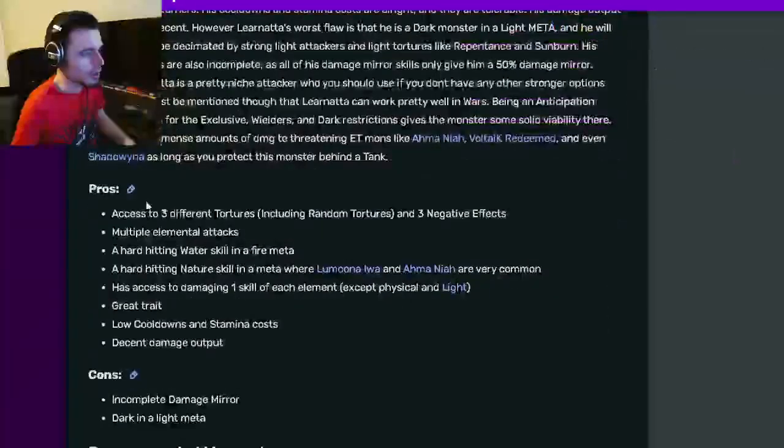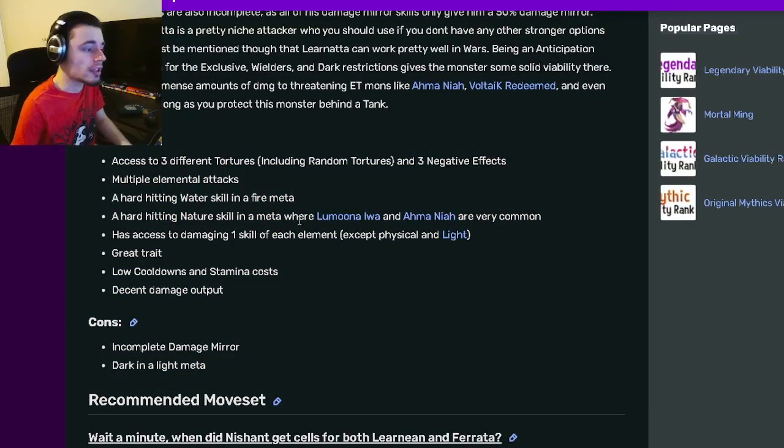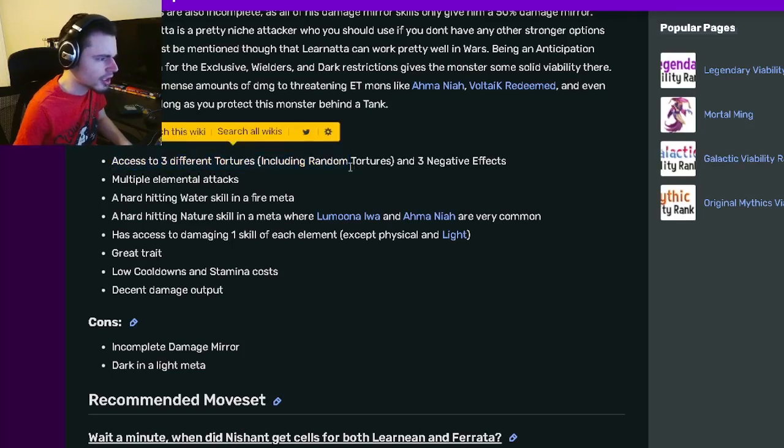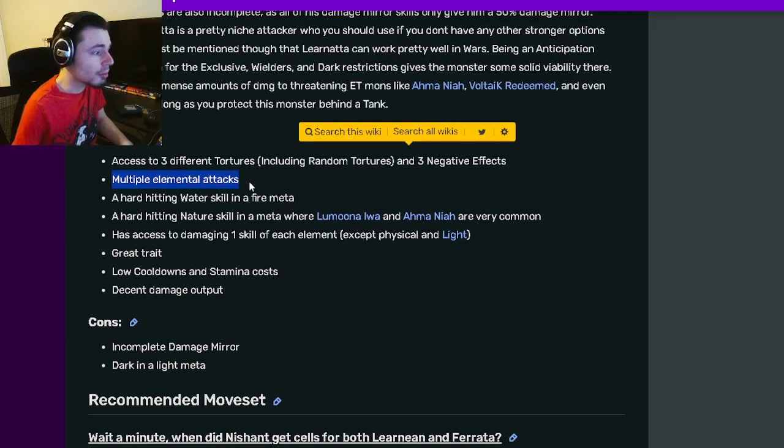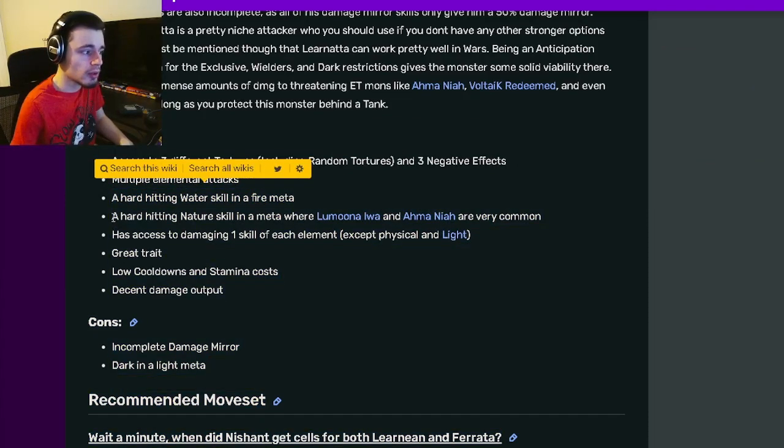If we go down to his pros and cons, you can see that he has a million more pros than cons, which should kind of tell you how good he really is. He has access to three different tortures including random tortures and three negative effects. He also has multiple elemental attacks and a hard-hitting water skill, which is really cool.